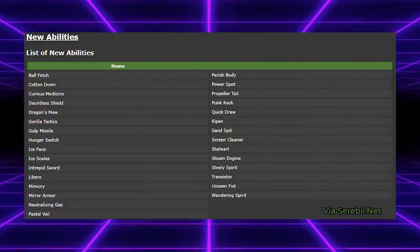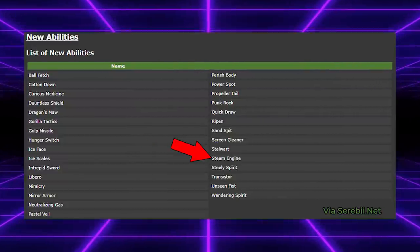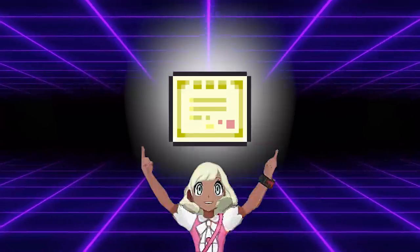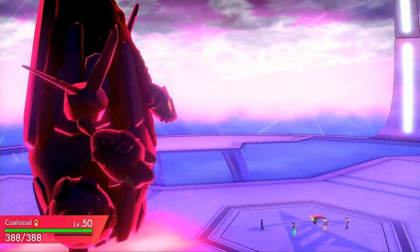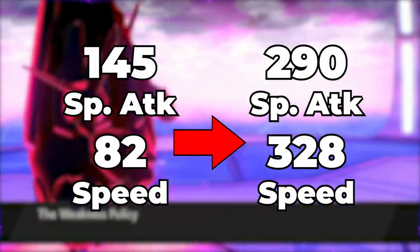Sword and Shield implemented a ton of new abilities that make their respective Pokemon more viable, but no Pokemon is as reliant on its ability as Coalossal is. It currently is the only Pokemon with access to the ability Steam Engine. This ability causes Coalossal to gain plus 6 stages of speed if it ever gets hit by a fire, or more importantly, water type move. Combining Coalossal's weakness to water with a Weakness Policy and Steam Engine will cause a modest Coalossal EV'd with 252 special attack and 252 speed to go from the actual stats of 145 special attack and 82 speed all the way to 290 special attack and an incredible 328 speed.